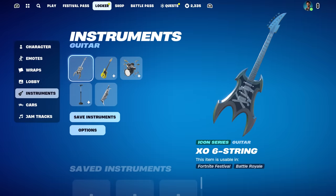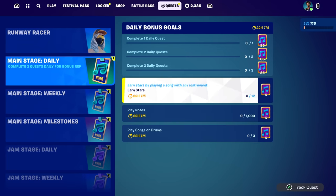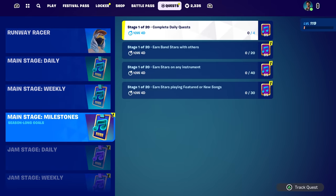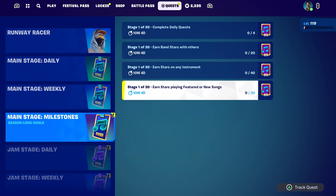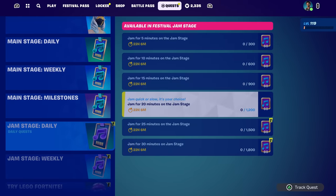To earn festival points you can play notes, play songs or drums, weekly play new or featured songs, complete daily quests, earn band stars with others, and earn stars on any instrument. The better you perform in the mode the more stars you get which gives you festival points. Daily quests include jamming for 5, 10, 15, 20, 25, or 30 minutes. There are weekly quests as well, and you can earn stars on the main stage and play on the jam stage.